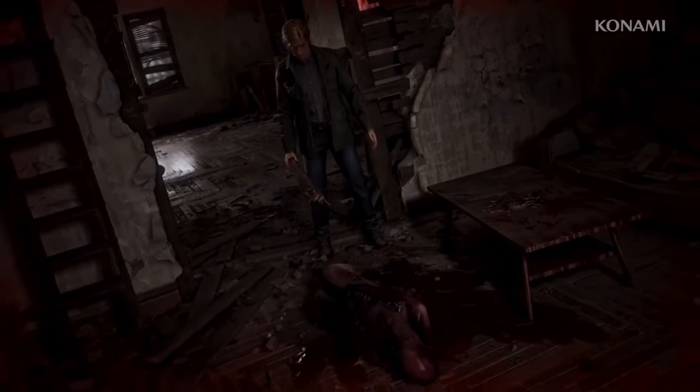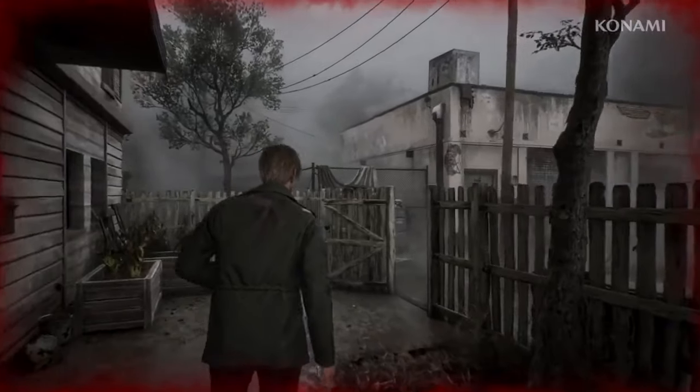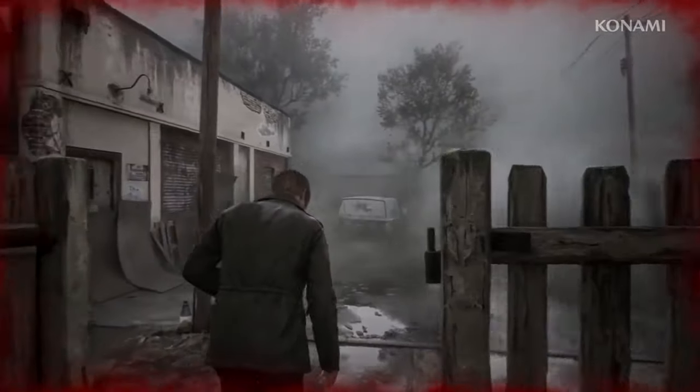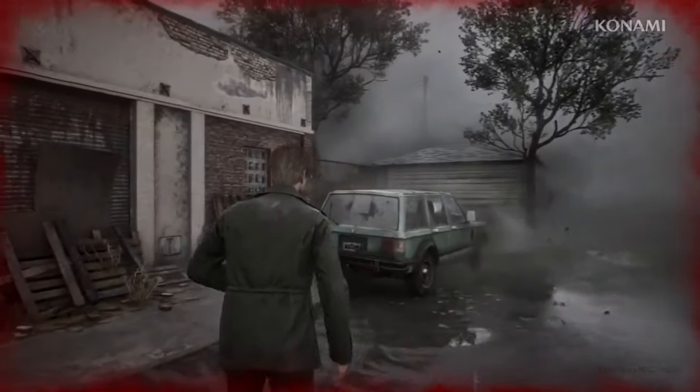One of the biggest challenges is capturing the original's atmosphere. Resident Evil 2's remake did this flawlessly by blending old-school horror with modern graphics. Silent Hill 2 needs to embrace its eerie, unsettling vibe. This means focusing on lighting, sound design, and those iconic foggy environments.